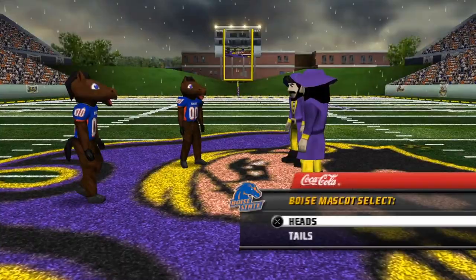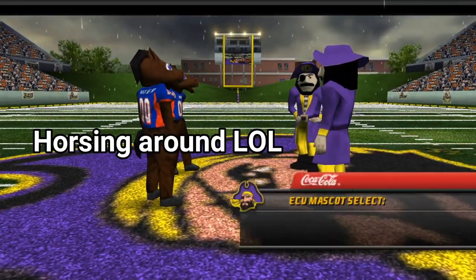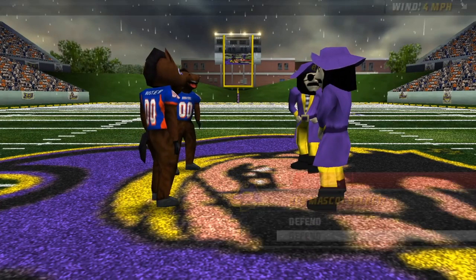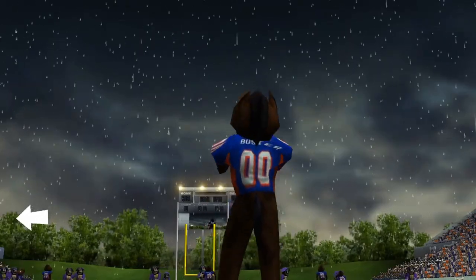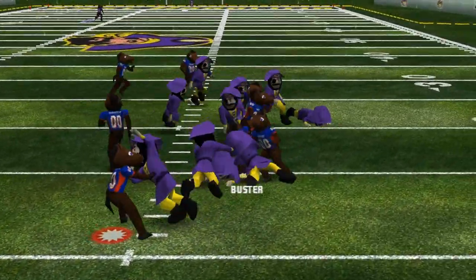And in mascot mode, your whole team wears the mascot costume, so you play a game with only mascots on the field. The campus legend mode is not present on the PSP, and many of the minigames you see on PS2 are not present in the portable version either.